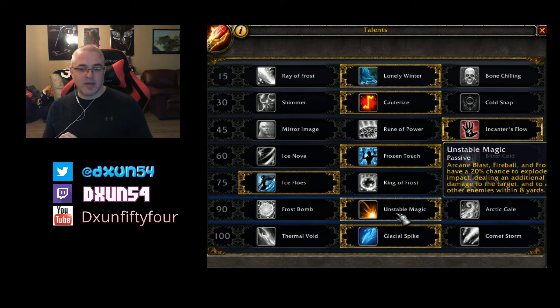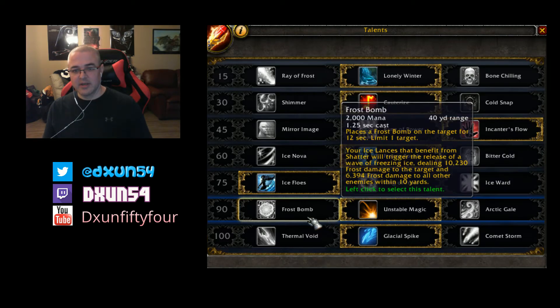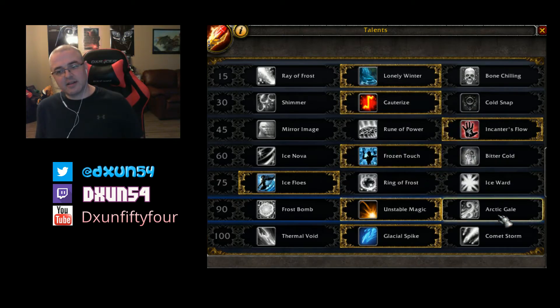Next I picked Unstable Magic - Arcane Blast, Fireball, and Frost Bolt have a 20% chance to explode on impact dealing an additional 50% damage to the target and nearby enemies within eight yards. You also have Frost Bomb, which places a bomb on a target for 12 seconds - your Ice Lances that benefit from Shatter trigger a wave of freezing ice dealing 10k damage to all targets and 6k frost damage within 10 yards. Arctic Gale increases Blizzard damage by 30% and its area by 20%.